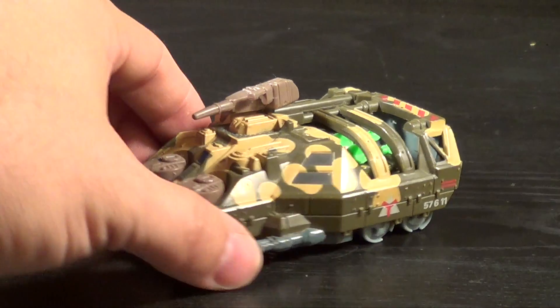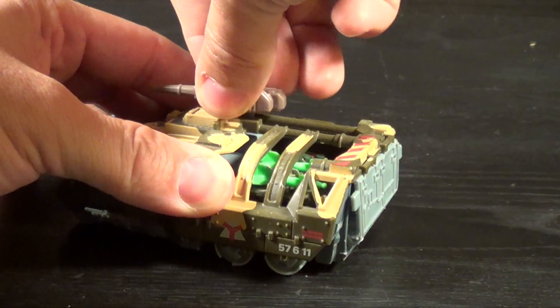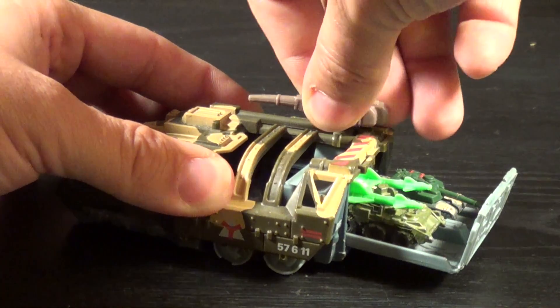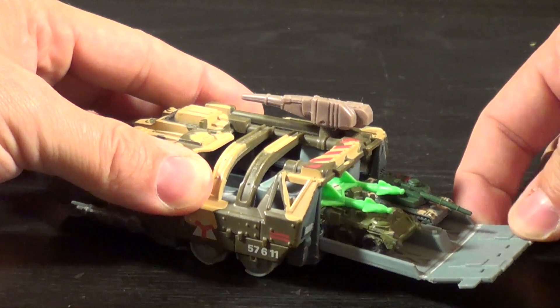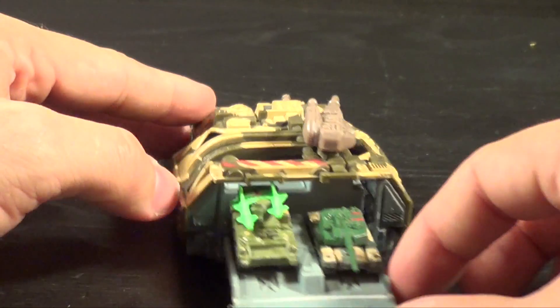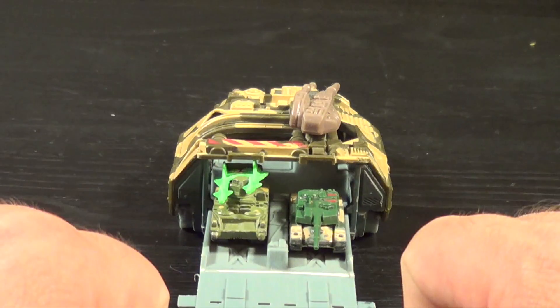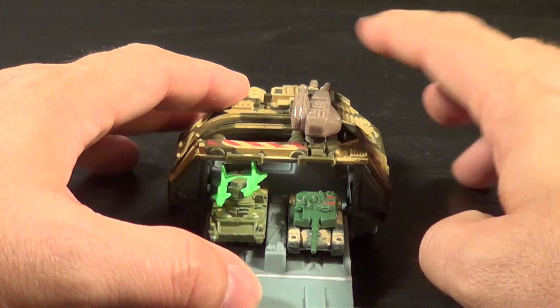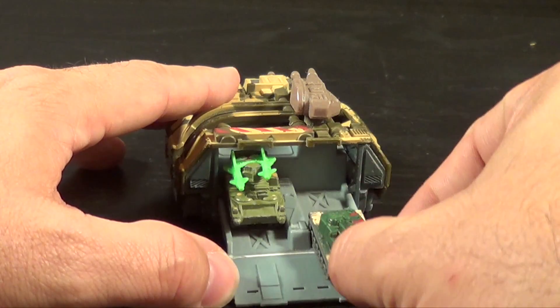Anyway, let's move on to the little gimmick this guy does. You just push on this gigantic turn here on the back and it slides out this whole assembly. You'd have to actually bend this down, which it will bend down successfully. You'll get a little bit of stress mark here, but that's kind of unavoidable considering this is supposed to be the ramp for all the little vehicles to just drive right out of.